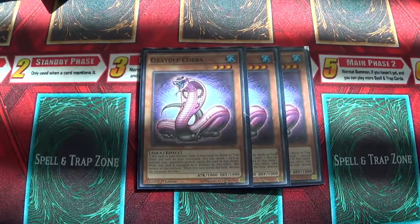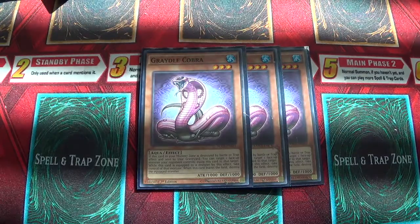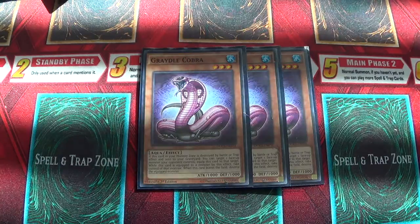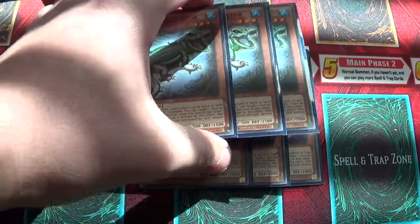Triple Gradle Cobra — basically when it's destroyed by a battle or by a trap, then you get to take control of your opponent's monster, so that's pretty good.